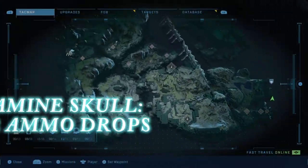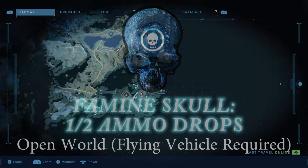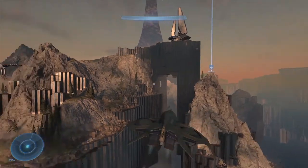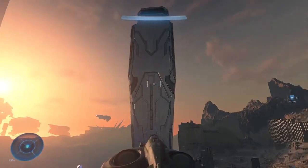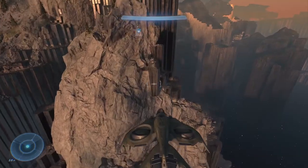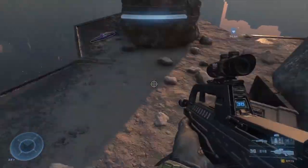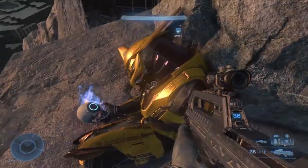Next up we have the Famine Skull, which halves the amount of ammunition dropped by NPCs, and is located just north of the Command Spire on this little island. For this skull you're going to need a flying vehicle — either the Wasp or a Banshee will do. Don't even try to make the jump to this island. Fly right up to the top of the island, and on this hex pillar is where you're going to find the Famine Skull.